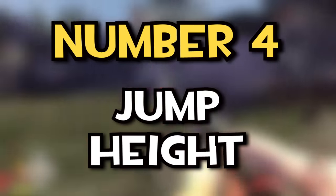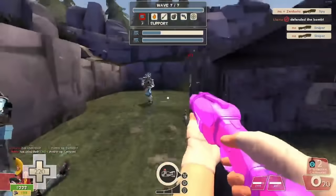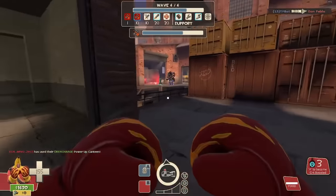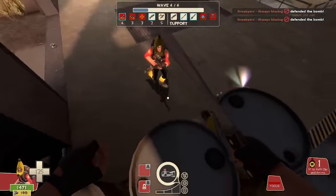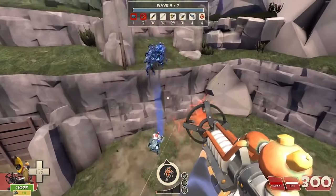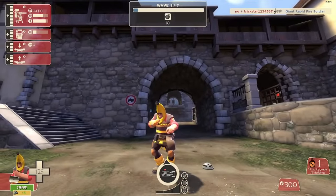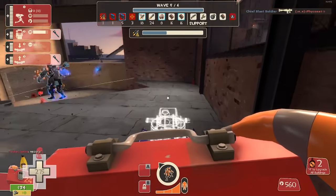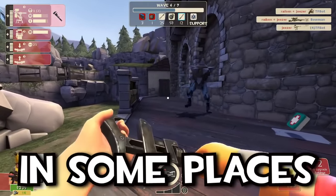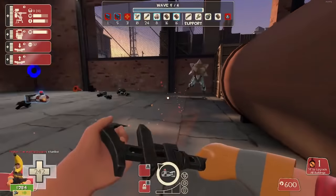Number four: jump height. A lot of people think that jump height is good for scout and scout only, but in actuality a lot of classes benefit from it more than you might think. You can jump over more barriers, which is great for heavy. The baguette bots can't stab you from up here, which is good for sniper. You can jump on top of robots and cancel taunts, which is good for pyro when using the Flogger. But the biggest beneficiary by far is the engineer, who by jumping really high in the air and destroying his sentry makes the sentry buster wander around aimlessly, never detonating. And as we all know, Übersaw plus sentry buster equals an easy game.